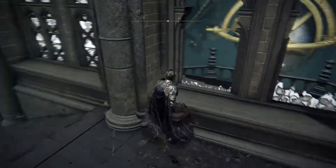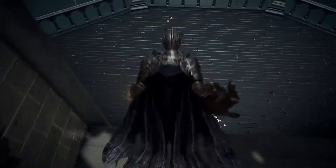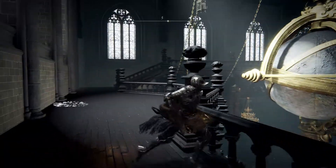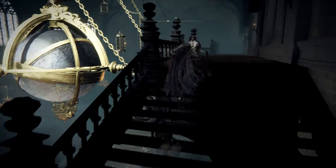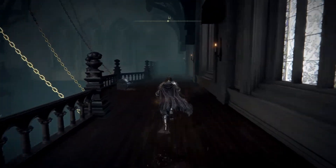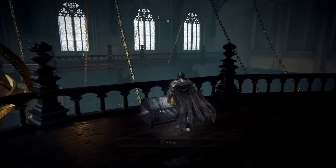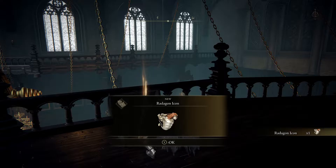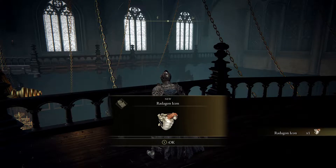So when we go up here, we're gonna jump into here like so, and then go and find this spell. I can't remember which way around it, so I think it's here. Here we go. So we got this here. Search the treasure chest and there we go, the Radagon Icon.